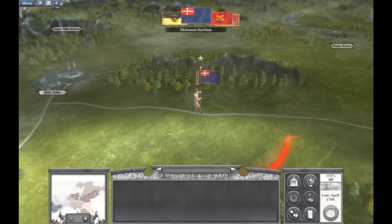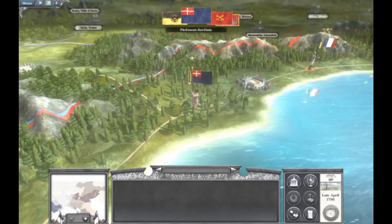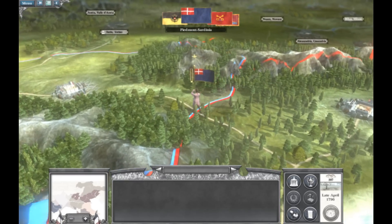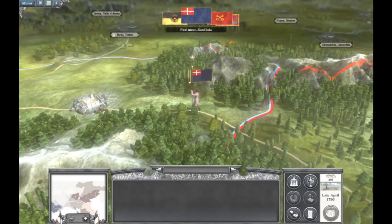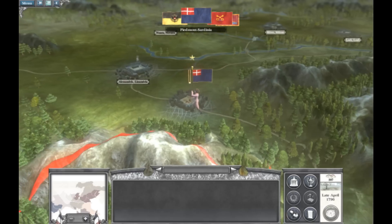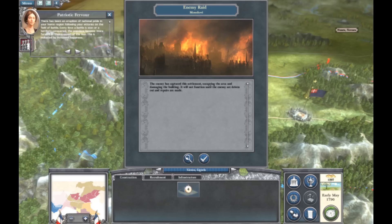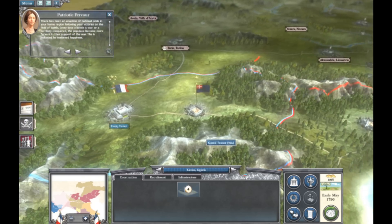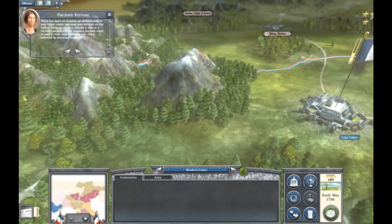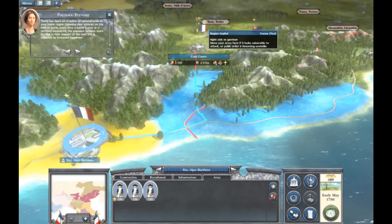I'm going to end the turn because I don't have much else to do — I just have to wait for everything to build. One little unit slips by me, which kind of sucks. Let's see what he does. Hopefully he doesn't attack that supply depot — and he does. So I have to rebuild that supply depot, which is going to be a pain.